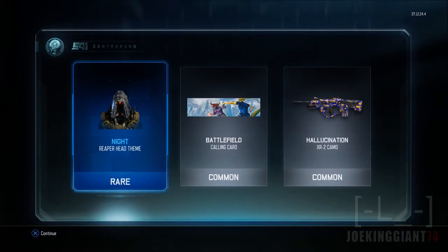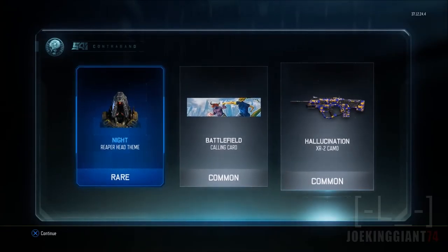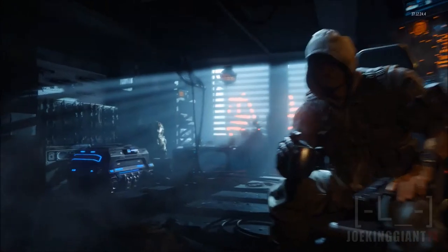Anyways, I got a Knight Reaper Head theme — it's all black, pretty much that's it. The Night theme Hallucination camo looks ugly as hell.